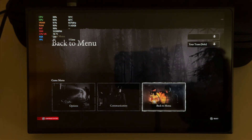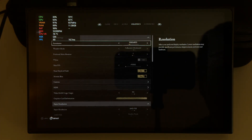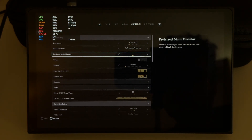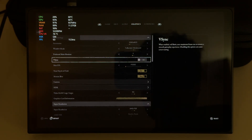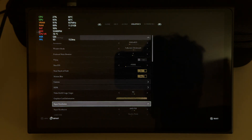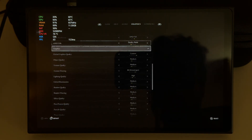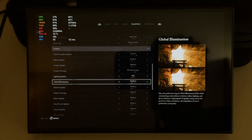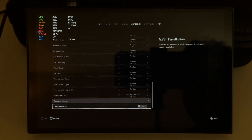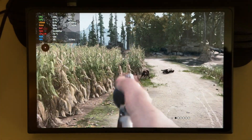Let me show the settings. Graphics: 800p resolution, full screen windowed. Video RAM usage 90%, FSR on quality, and everything on medium except lighting which is high. GPU tessellation off — I have no idea what it is.